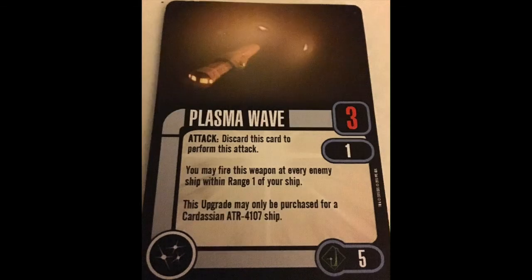Plasma Wave. Non-unique, 5 points, 3 dice, range 1. Discard this card — you may fire this weapon at every ship within range 1 of your ship. This upgrade can only be purchased for a Cardassian ATR 4107. Three dice at everything at range 1 is usable. The card pack version is better because, from memory, it only targets enemy ships — which is what it should do — and that's a big positive. Much improved there.